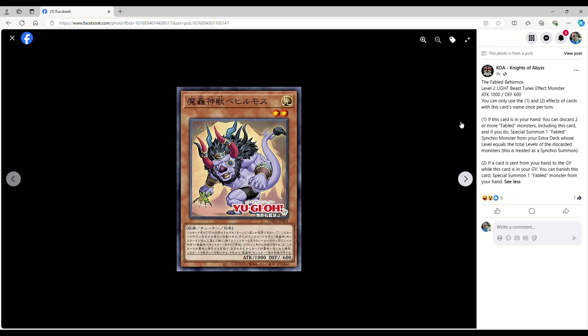This is Fabled Bahermos — level 2 light beast tuner effect monster, 1000 attack, 600 defense. You can only use the first and second effect once per turn. If this card is in your hand, you can discard two or more Fabled monsters including this card, and if you do, special summon one Fabled Synchro monster from your extra deck whose level equals the total levels of the discarded monsters, treated as a synchro summon. Notice it says discard, so you can trigger things like Lurie and other Fabled monsters that special summon themselves when discarded. If a card is sent from your hand to the graveyard while this card is in your graveyard, you can banish this card to special summon one Fabled monster from your hand. This card is really solid.